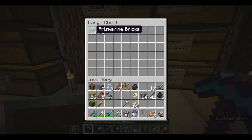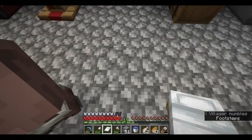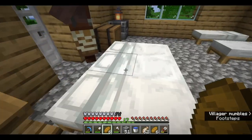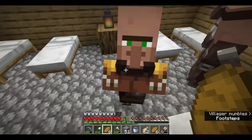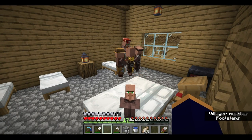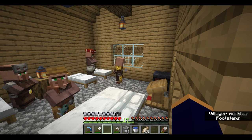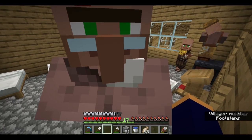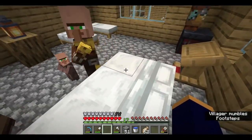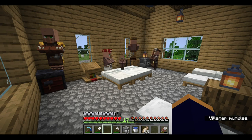Maybe I can start a prismarine farm sometime. I'm gonna try something. So here's what I'm gonna do: I've moved these three beds over from this neighboring house in hopes that they'll actually have children. It was that I had to move the beds closer. Over in Bedrock Edition, you just had to have them at least a couple blocks away and it would be fine. But apparently in Java, you just need to have them right up against each other. Clearly I don't know Java as well as I do Bedrock, but I'm learning. We're here to learn.